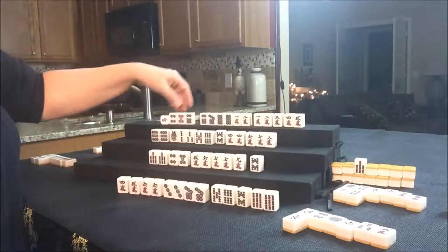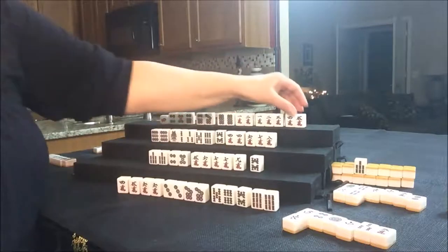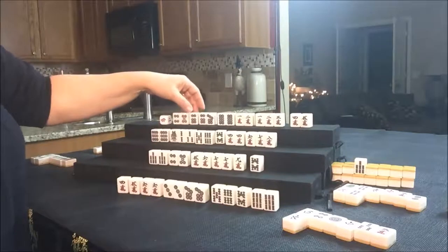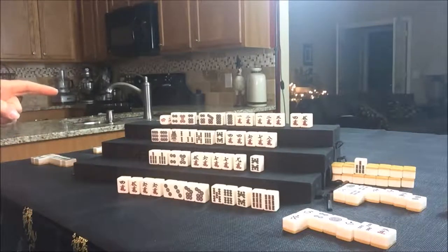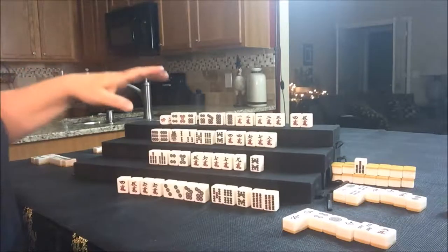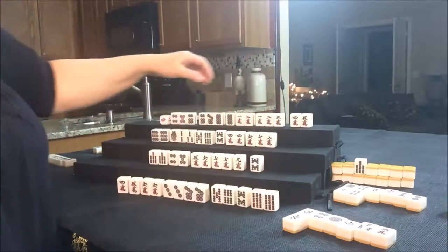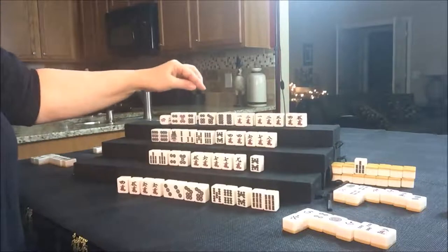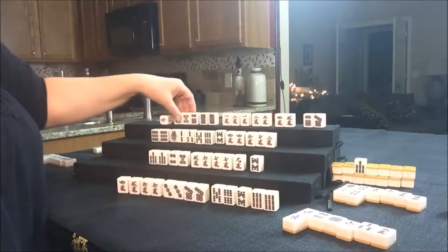Let's see how this looks. North has a 4, 5, 6 and 6, 7, 8 and 1, 2, 3 and 1, 2, 3 — they need a pair. There's 4, 5 — Pure Double Chi potential there. There's a lot of Chi potential. How many 8 Dots are out? None. No 4 Cracks, no 5 Cracks out. There are a couple 3 Cracks out. I'm going to draw for Pinfu and Pure Double Chi. There are a couple 3 Dots out there.